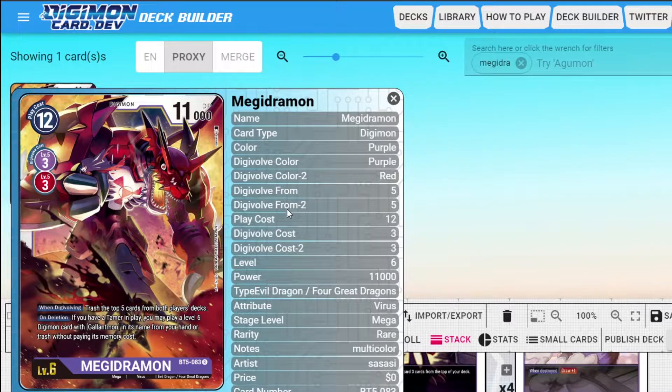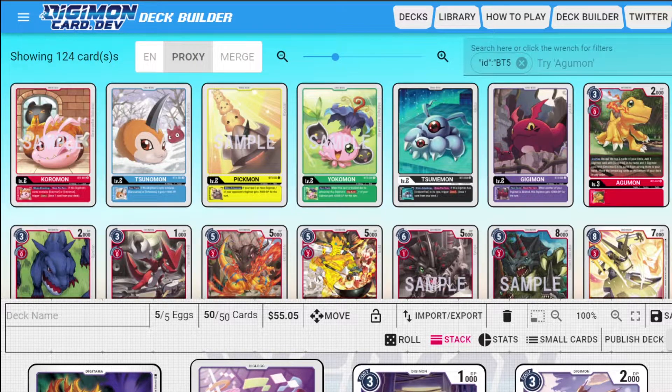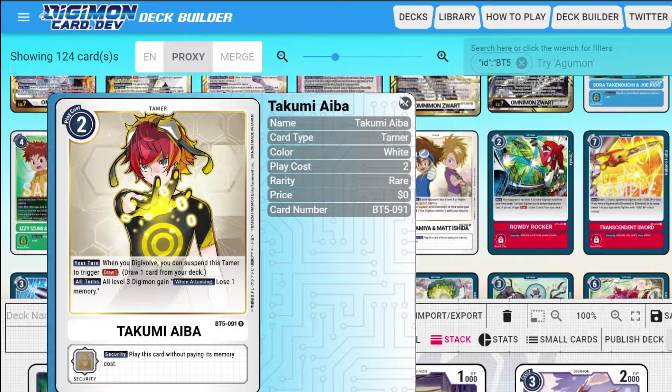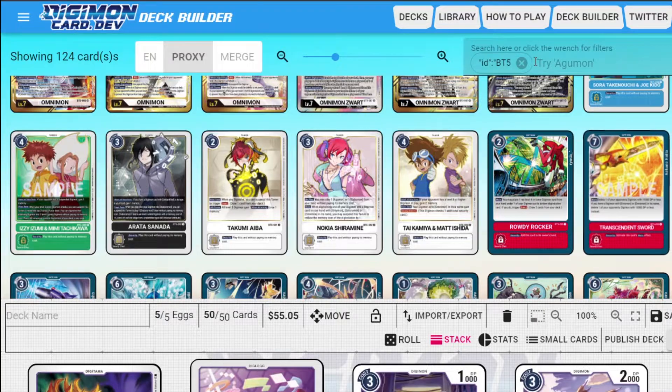It also has to be deleted to trigger, which is hard to control unless you delete it yourself. And if you delete it yourself, it kind of feels like a waste that you evolved to a level six just to play down another level six you could have been evolving into anyway. Also, you have to have a tamer on board and I'm not playing a tamer in this deck. You could put in cards like Matt, or some memory tamers, or the new Takumi tamer — you could easily play Takumi just to stop rookies from attacking you, although you actually like attacking with your rookies if you have extra on board, so it's kind of a double-edged sword. It also gives you extra draw, which is kind of nice.